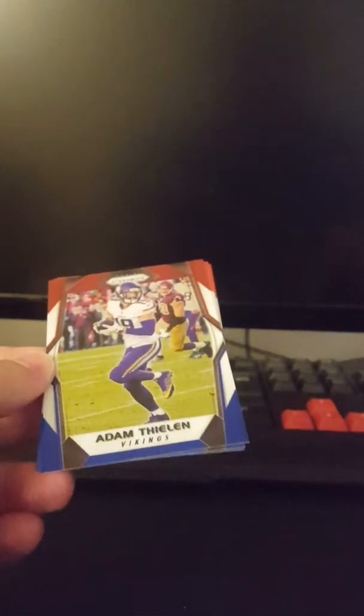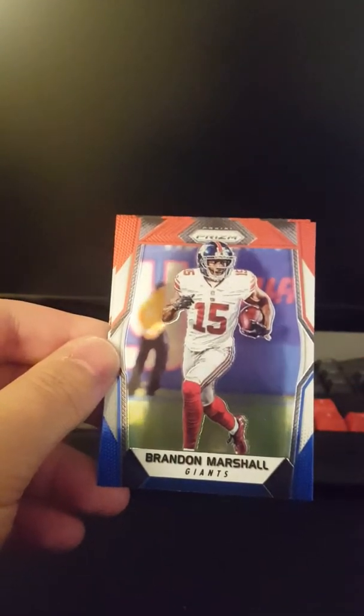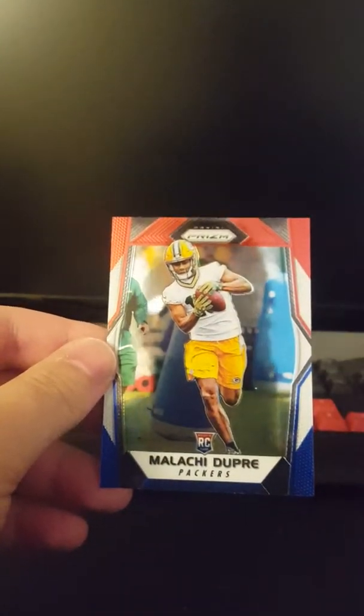If you want that Torrey Smith, let me know and I will be happy to send that your way. And then the red, white, and blue — hopefully get a big name guy here, somebody I PC. Other than Will Fuller, only one Texan and no Steelers. Adam Thielen. Brandon Marshall — that looks real nice, the red, white, and blue with the Giants. And then Malachi Dupree rookie for the Packers. That's what 2017 Panini Prism looks like this year.